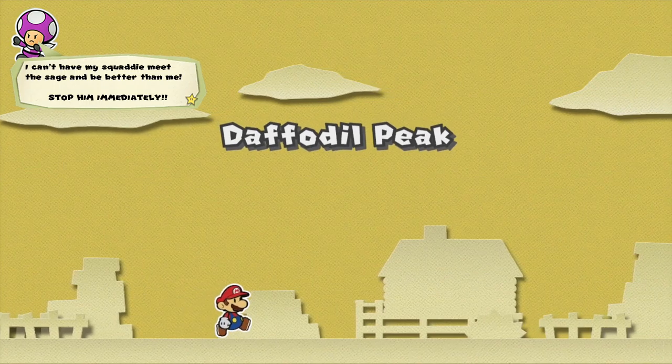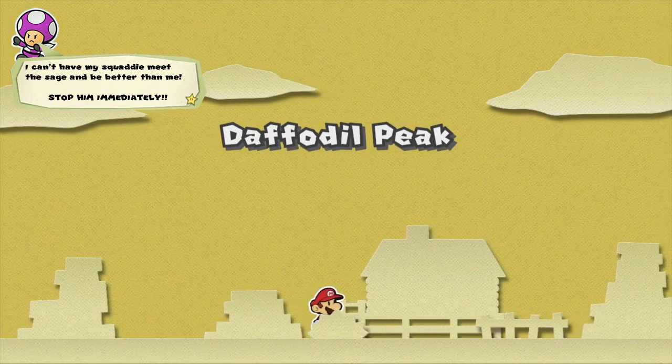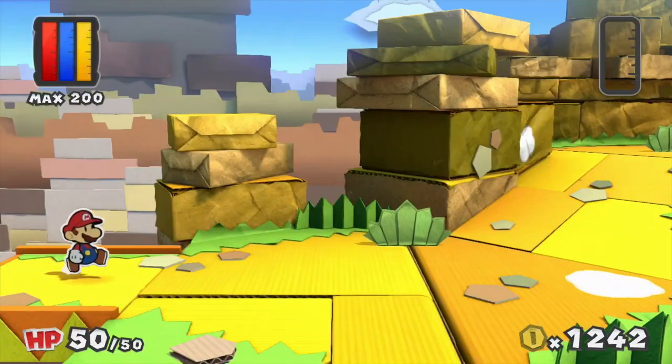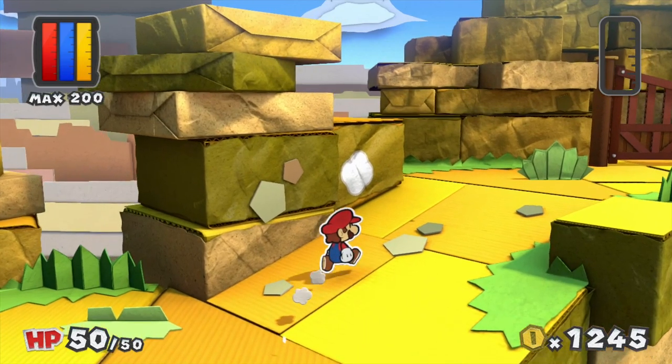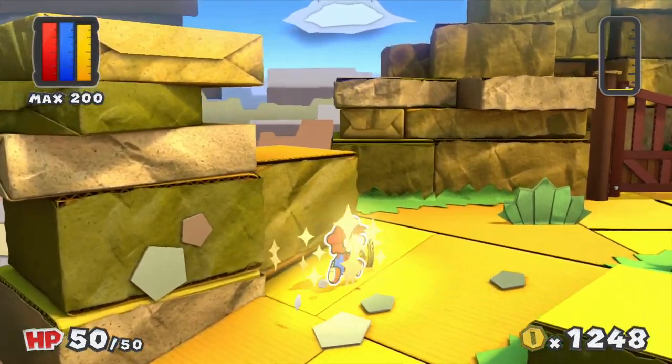I don't really know what we're doing here, but we've got too many Paint Stars — let's see what they do. Our main goal right now is to make it into the Crimson Tower, but we are still missing two Toad Keys, so we'll have to keep an eye out for both of them.